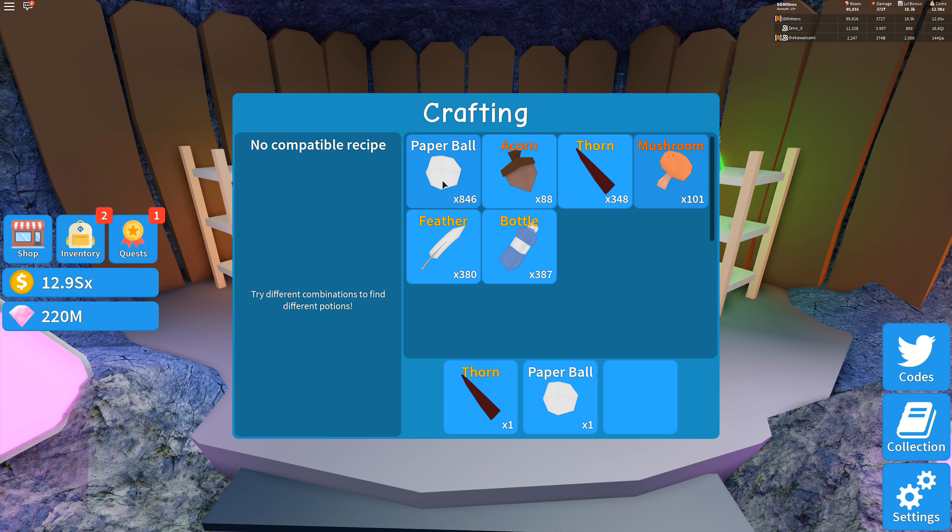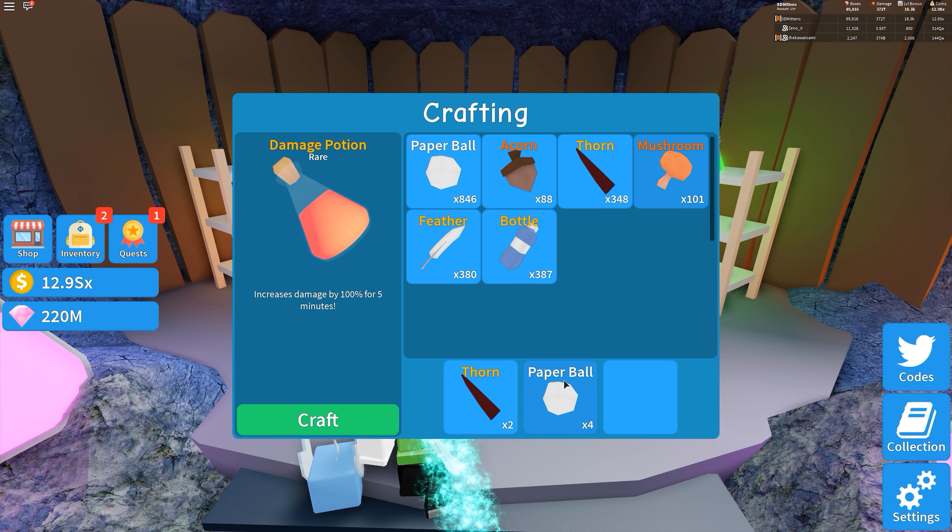So let's try it with the thorn now. One thorn and work the paper balls up to 10, which gives us nothing. So I'll add another thorn and then work my way down back to one. And there we go — that gives us a damage potion which increases damage by 100% for five minutes. That's two thorns and four paper balls.